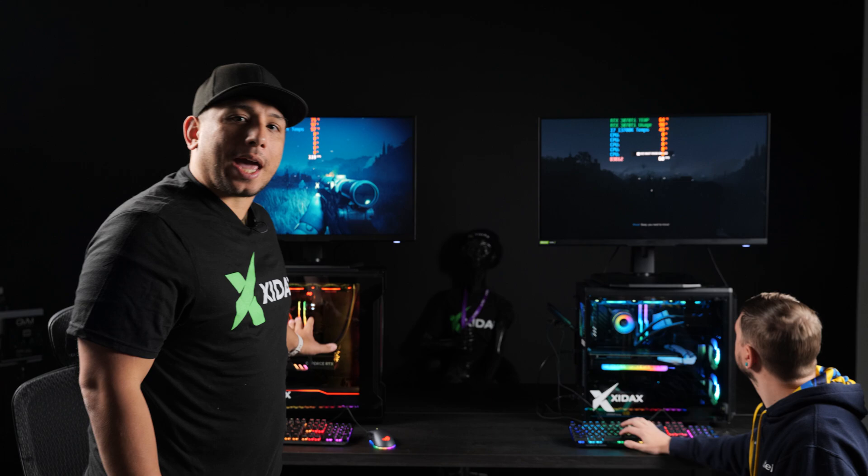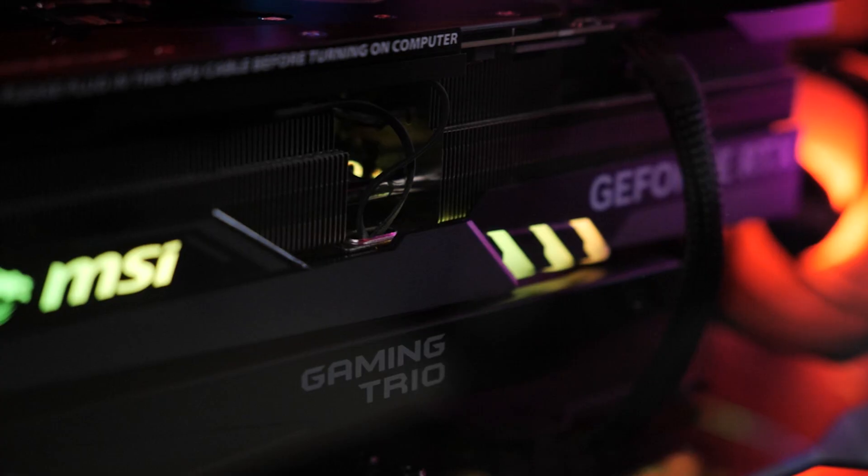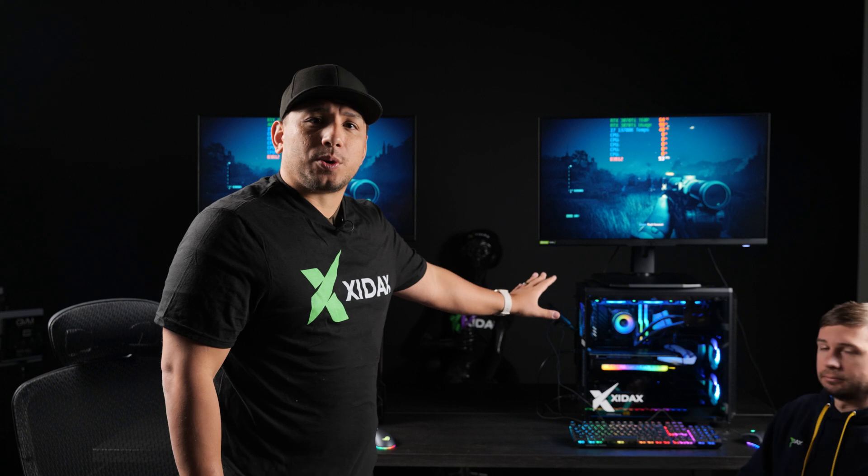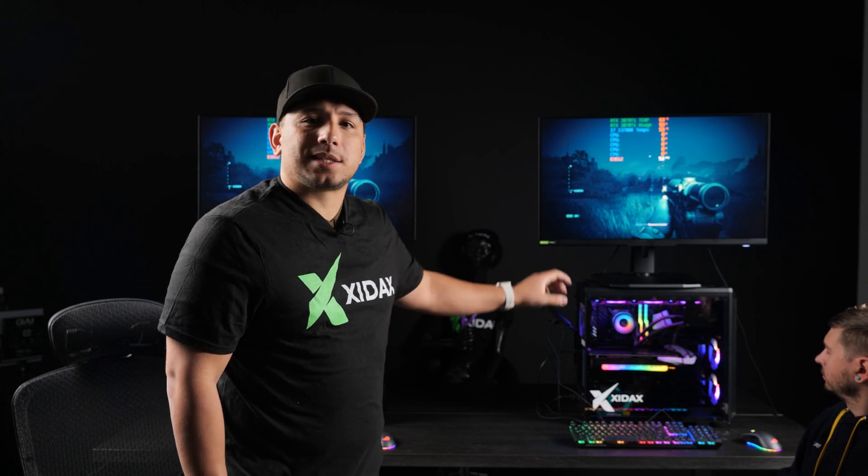On the left-hand side we have an RTX 4090 MSI Trio with a 13900K. We also have 32GB of DDR5 at 5600MHz. On the other system we have a 13700K — an i7 — with a 3070 Ti EVGA model, which are pretty rare nowadays, and then 16GB of 3600MHz RAM.